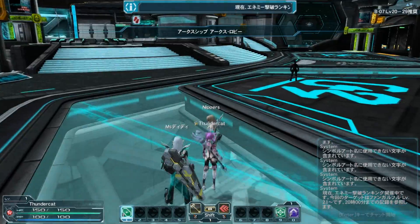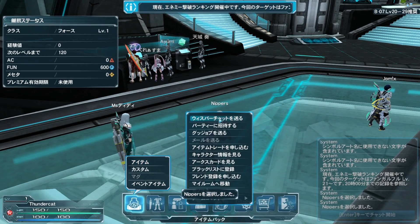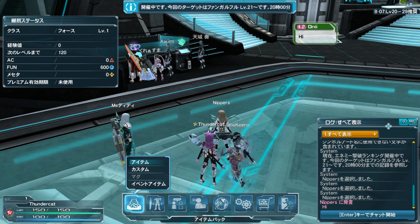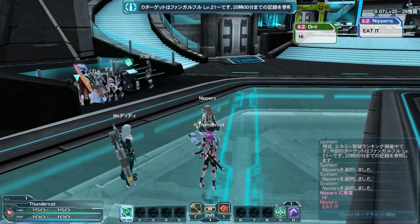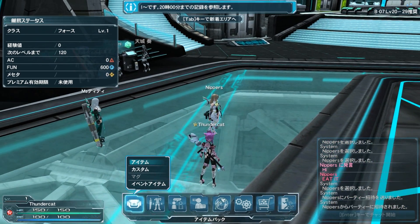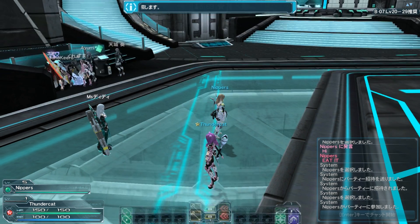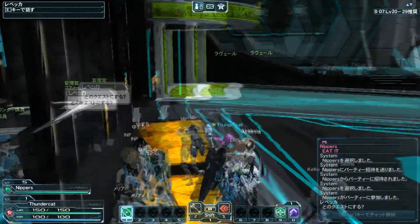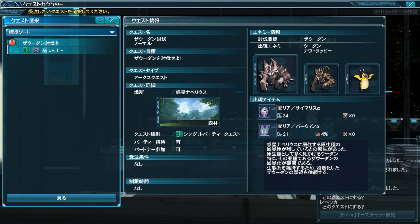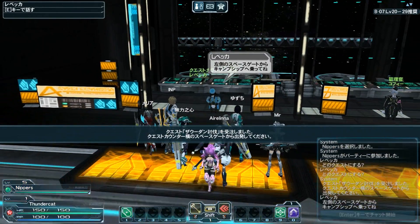Alright, there you are — look at those glasses. I click on you and this whole menu comes up. Okay, now we're in a party. I'm going to accept a level one quest — you're going to have to bear with me here. I don't have anything else. I didn't figure out how to do quests until like halfway through the game; the only thing I know how to do is talk to this NPC.